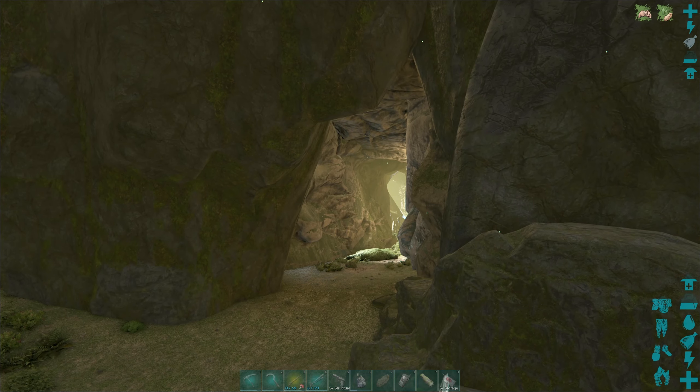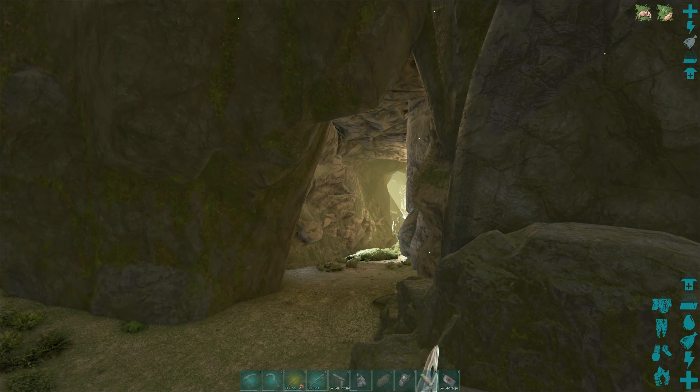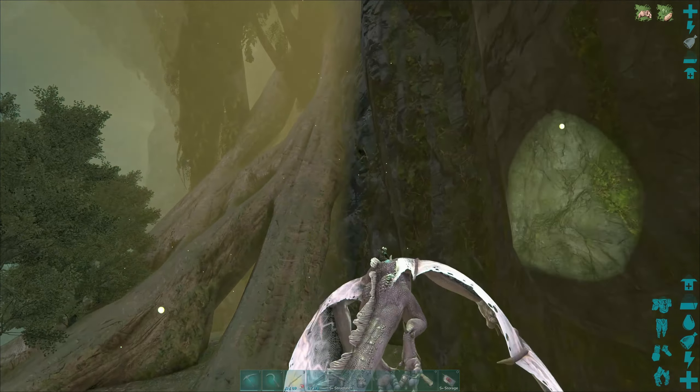Before we can take on the Forest Titan - which we've got to go into this cave to summon - we actually need all the tributes. So that's what me and Sparky are going to be doing. It's not just me and Sparky though, because there are a few different tributes you need. You're going to need corrupted hearts, and you need a lot of them. For the Forest Titan you need sauropod vertebrae - those are easy to get, you just go after the Brontosaurus and Diplodocus. We also need Tyrannosaurus arms. But it's the corrupted hearts I always had trouble with when I first played Extinction.